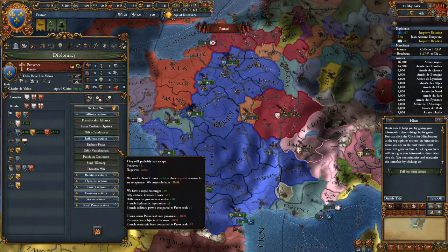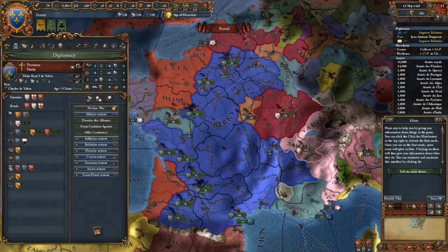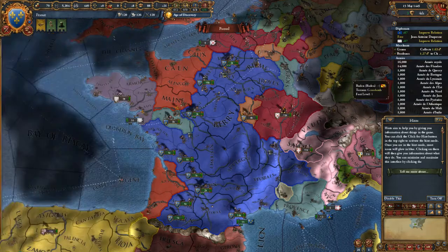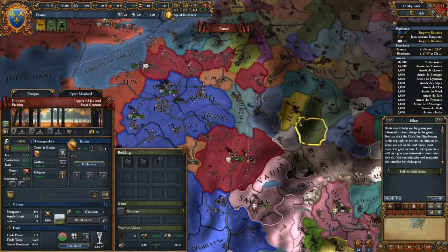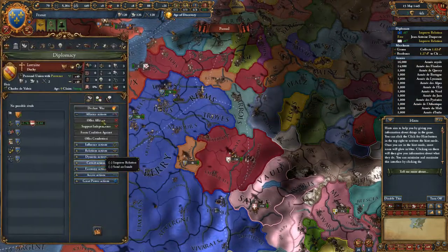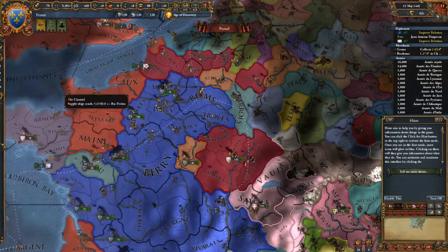I don't think Provence will accept me as their overlord. Let me look at Lorraine — that's Alsace, and this is Lorraine. Are they allied with me? Actually, they're a junior partner with Provence.